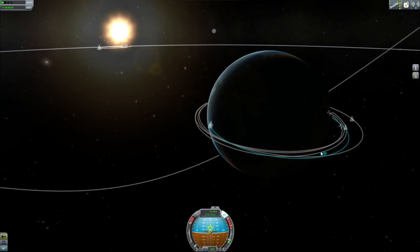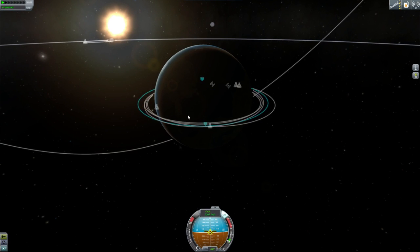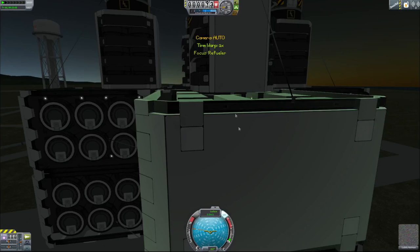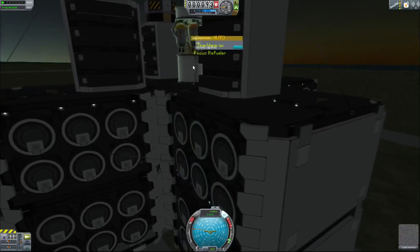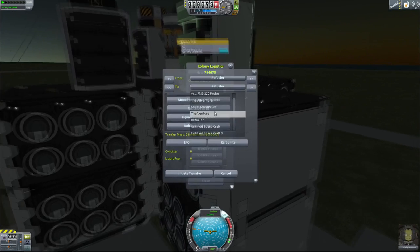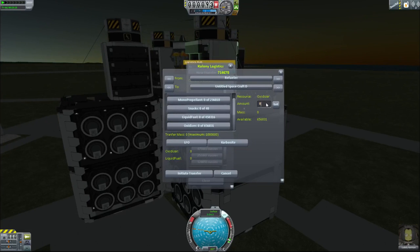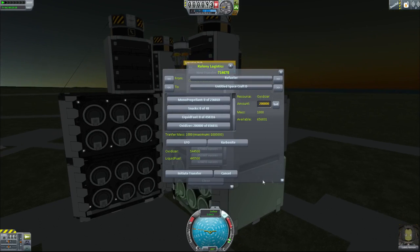We're not going to be trying for a particularly circular orbit, because it shouldn't matter. That's plenty — it's certainly not circular. Let's ship up 200,000 units, and the reason for that is because we're sure that's going to fill up all of the tanks.